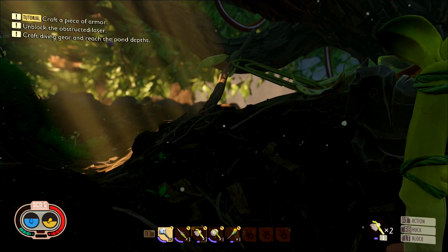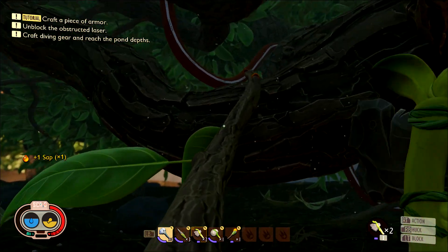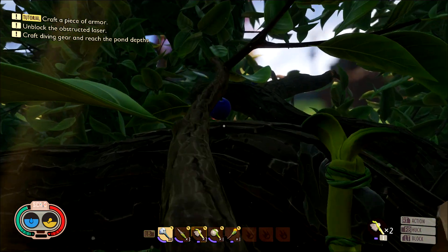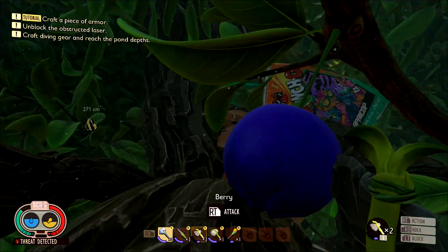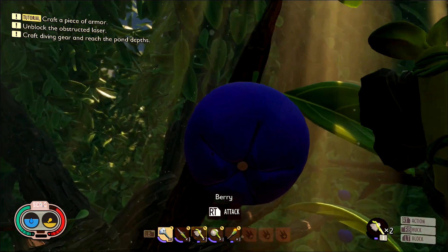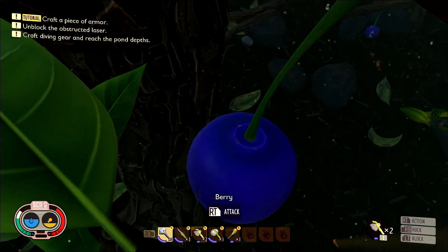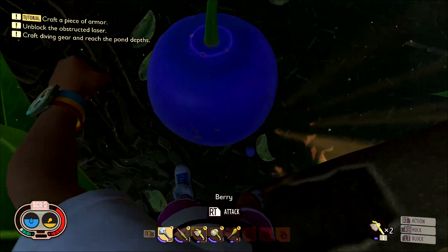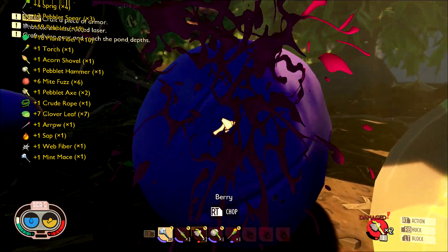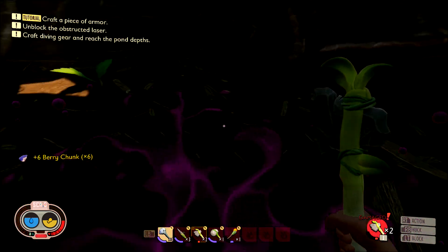The second main ingredient is berry leather. Head to the southeastern part of the map where the berry bush is. Once you're there, find some berries — if it's your first time, you can find them on the ground. If you've exhausted all the berries, you'll need to either climb into the bush and chop the berries down or shoot them down with your bow and arrow. Once the berries are at ground level, take your axe and harvest them to get berry chunks. You'll need quite a few since the exchange rate isn't great — every piece of leather requires three chunks — so get as many chunks as you can.